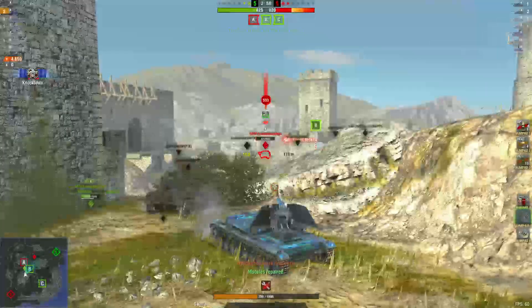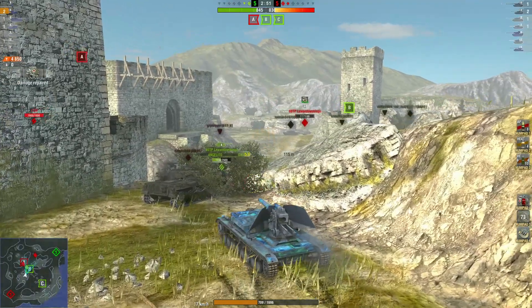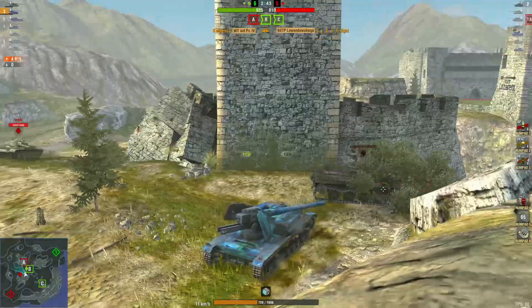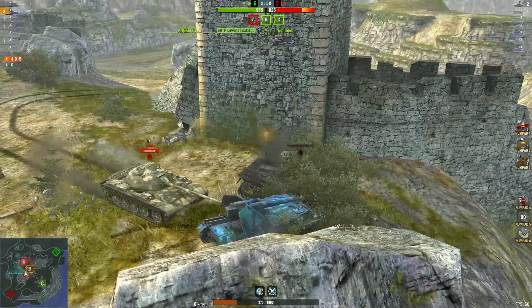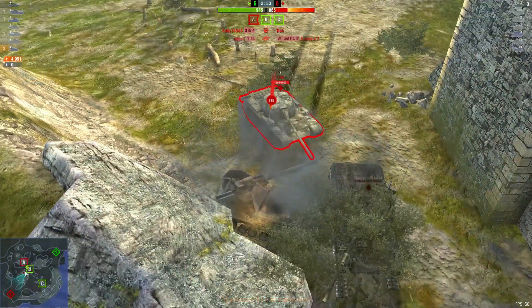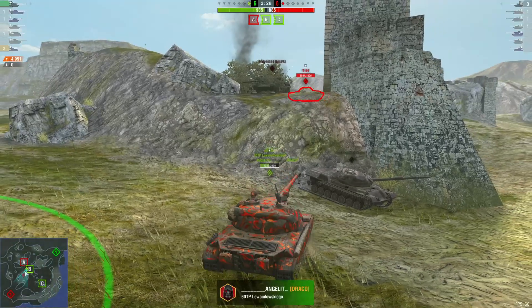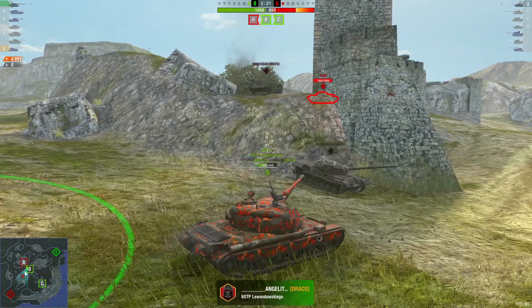Nice shot into him, but takes one back. Easy one-shot that STB. Almost reloaded — nice, he'll do the job. Takes a hit. Trying to get down but he's stuck. Unfortunately gets taken out. 4.9k damage with three kills, but it should still be a win.